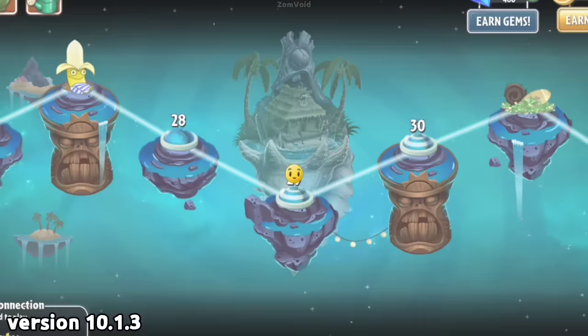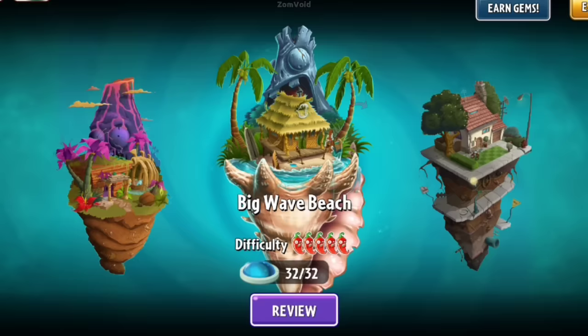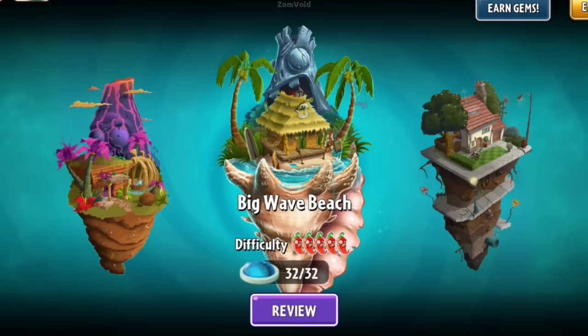It seems plausible considering Big Wave Beach is known as one of the most difficult worlds in the game. Unfortunately, until a fix is released, these levels are completely unplayable without modifying or replacing the level data. If you want to avoid getting stuck in this world, it might be best to skip to the Modern Day level.